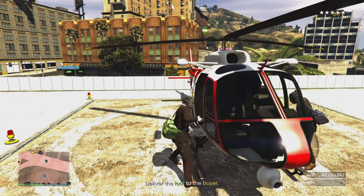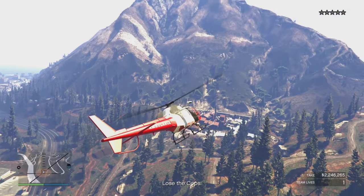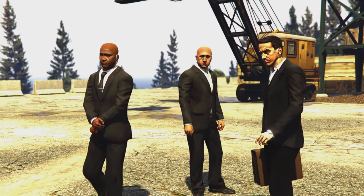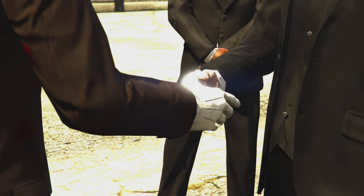We did take quite a lot of damage in the helicopter from the other helicopter, but you should be okay — the helicopter made it nice and easily. Around Mount Chiliad you should lose the police, though it did take us all the way to the circle to actually lose the cops. If you still have cops by the time you reach your circle, make sure you're not near it so it doesn't fail the heist, and then you're done.